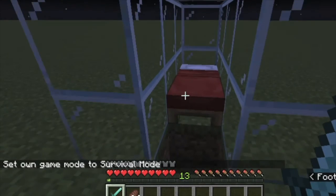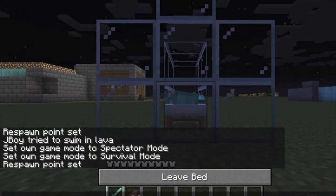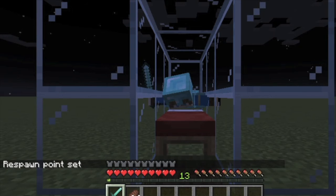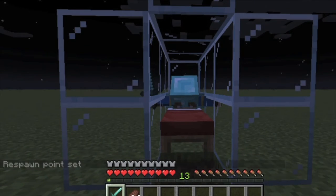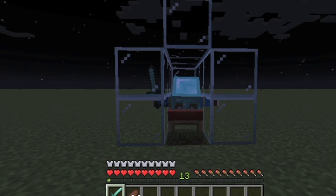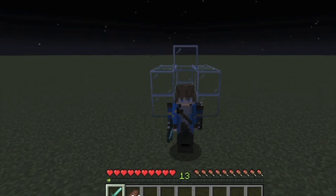For the third and final one, surround a bed with blocks — see-through blocks are better if you want other people to see. Either dig a one-block hole or place a slab where you click the bed. As you can see, you'll be facing face down on the bed. You won't really be sleeping, but it's a good prank to play on other players who walk in.